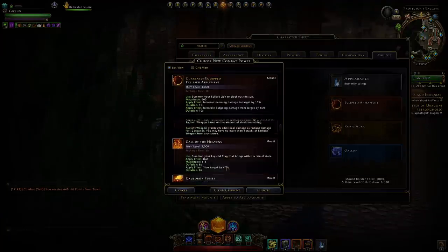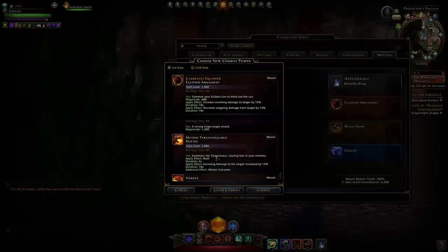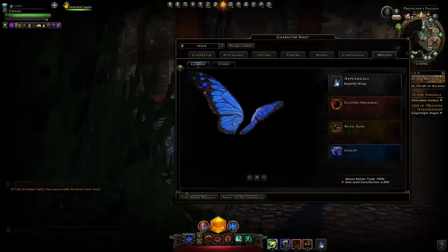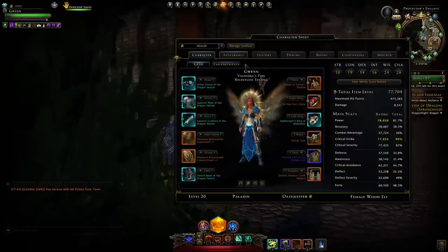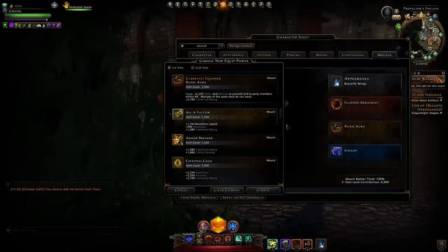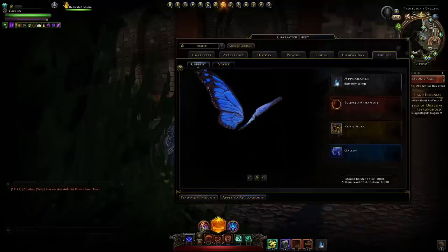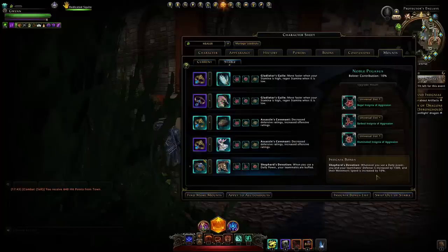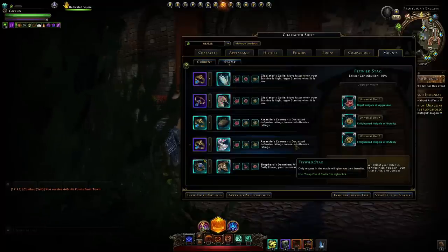For mounts, I'm running with a buff combat power — for example the Eclipse Lion. Alternatives include the Inspiration from your Pegasus, either legendary or mythic, the Tyrannosaurus Rex either from King of Spines Commander T-Rex or the War Painted T-Rex, or the Swarm — all of those are great. You want to be using one of those combat powers. I'm running Runic Aura because our stats look fine and it gives our party an extra buff to power and defense — they'll deal more damage and survive better. For the stable I'm running three Gladiator's Guile, two Assassin's Covenant, and a Shepherd's Devotion.